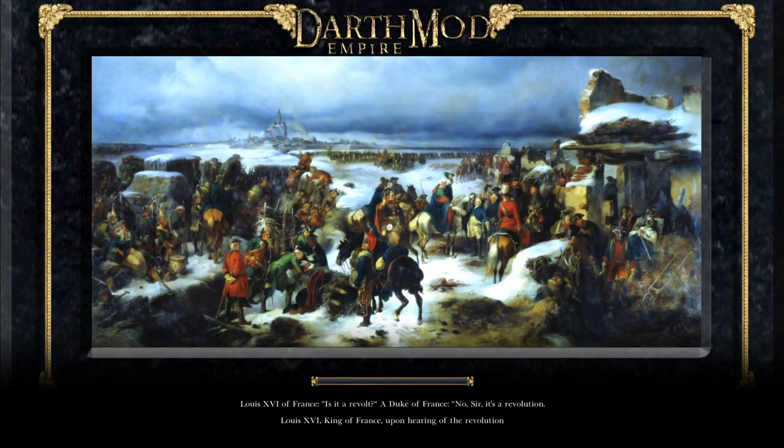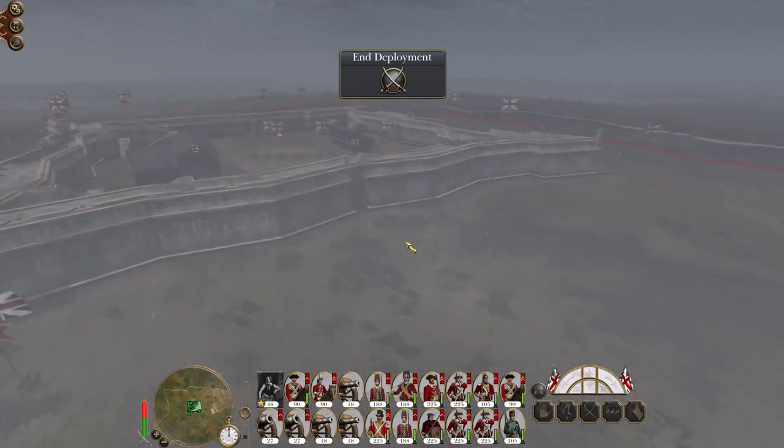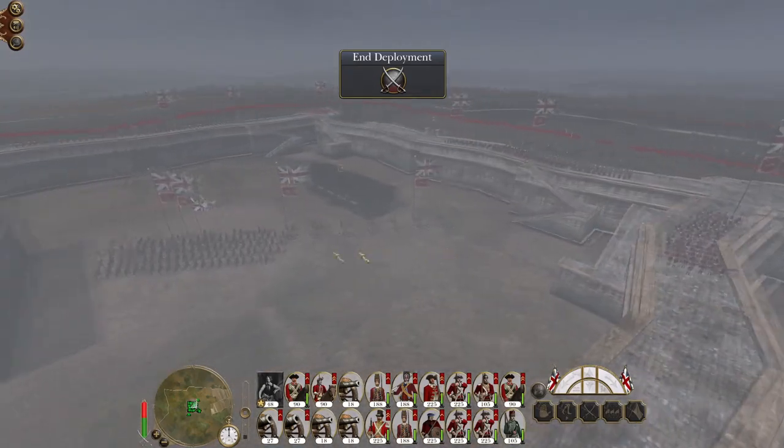Our forces have driven through most of the Indian subcontinent and we are ready to drive across the river towards Zahedan and Afghanistan. Most of their men are in the form of lancers and camels, and their infantry are depleted. We have no breaches to speak of.